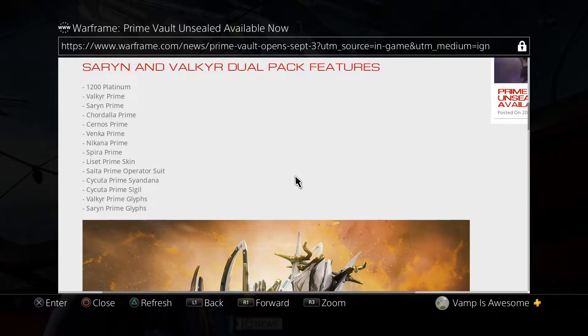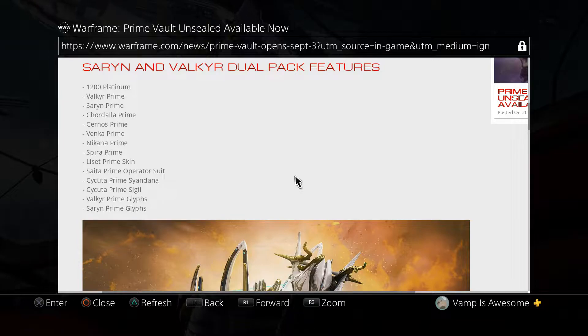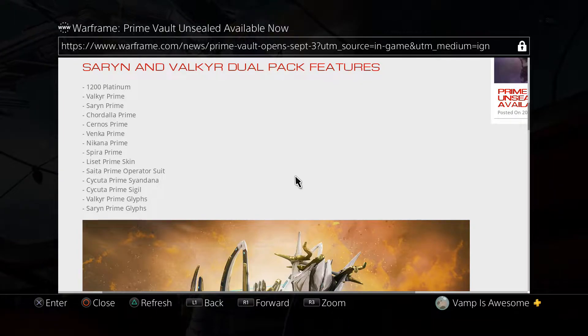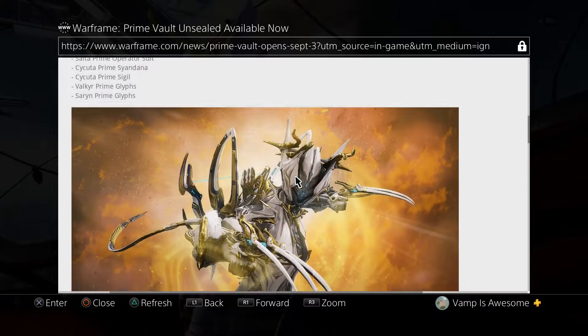So anyway, the packs include: Sinaros Prime, Venka Prime, Nakana Prime, Spira Prime, Latsat Prime — Latsat Prime is a chip you'll always see me using when I go to other missions, so you'll be able to use that. The Senta Prime Operator Suit, I don't use it much these days but I used to use that Operator Suit like crazy. And then we have the Sartre Prime, the Sartre Prime Sigil, Vaca Prime Glyph, and Seren Prime Glyph.